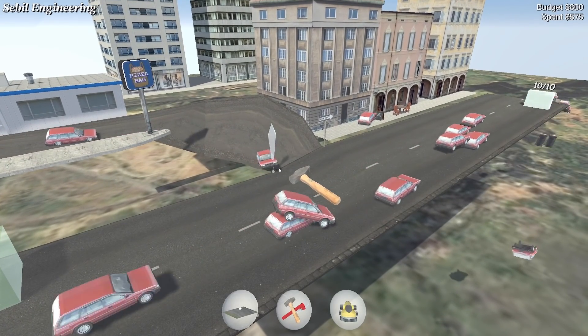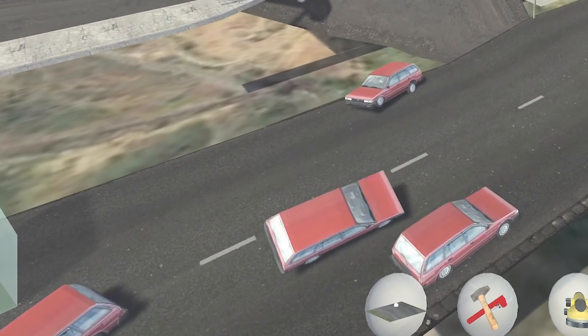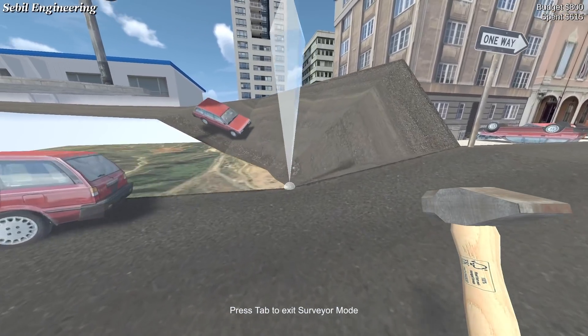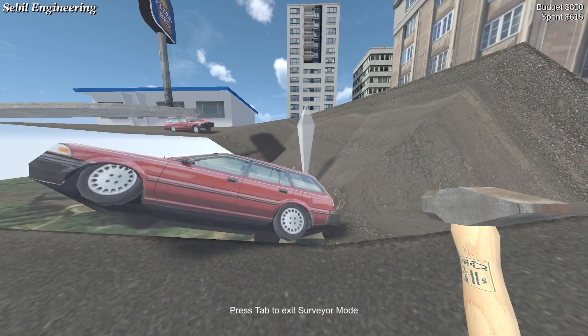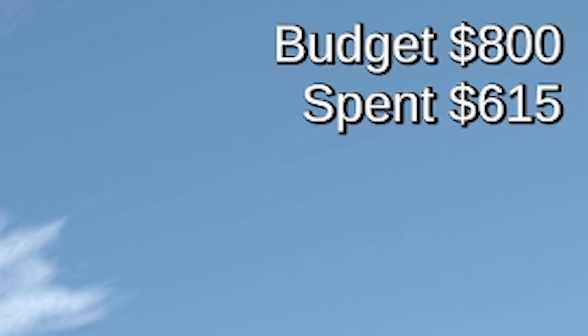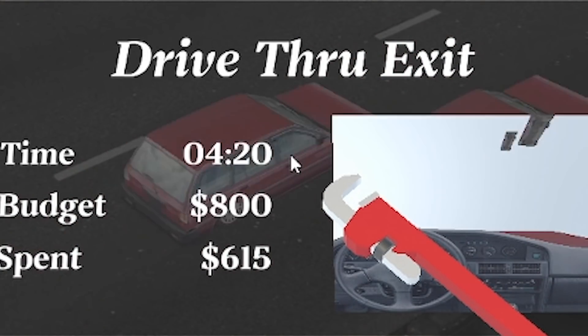And there we go — we've got some good orientation driving going on. That's pretty good, we're getting it. You can see there's a bit of a sharp corner they're taking. We're nearly there — okay just lower that one a little bit, no we gotta raise it. Right I think we've just about done it — they come down, hit that corner and they're straight over. Nice. We spent a lot of money though — 615 quid, we've only got 800 to play with. But check out the time — got to love a meme time.